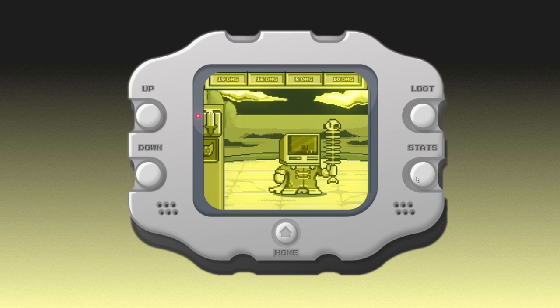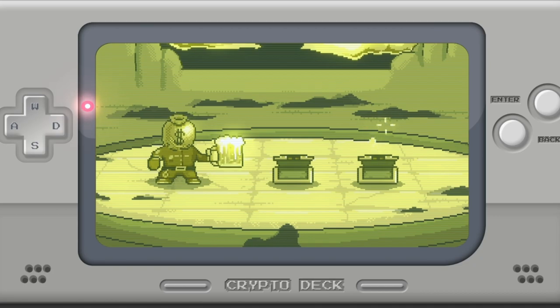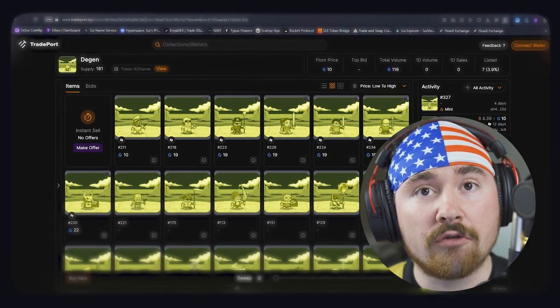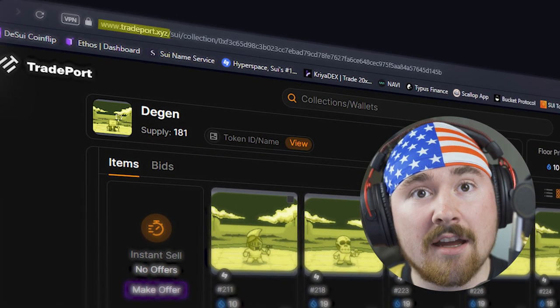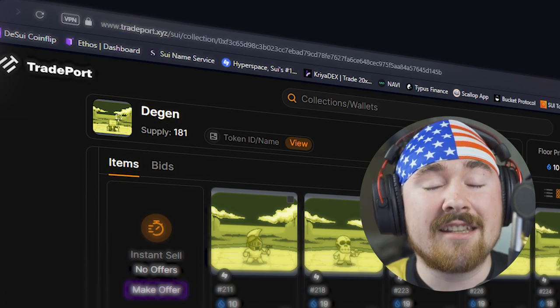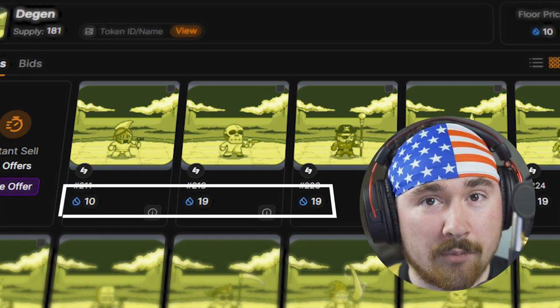The tournament will take place August 24th, so definitely find these, have fun, and get ready for a lifetime of adventure. You're actually able to buy some on the secondary market already. If you go to tradeport.xyz and type in degen, that's where you can find the steal of deals — they usually range from 10 to 20 Sui, which is already under mint price.